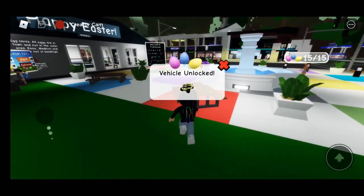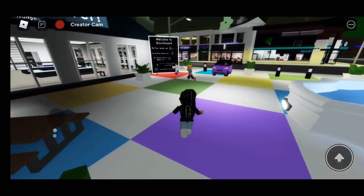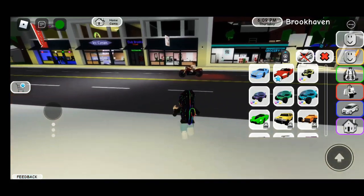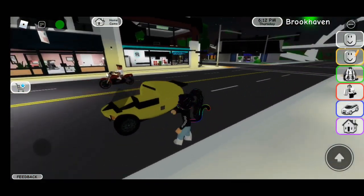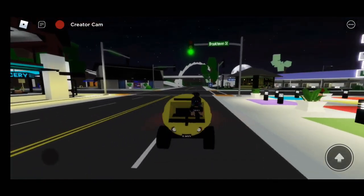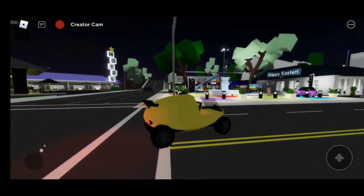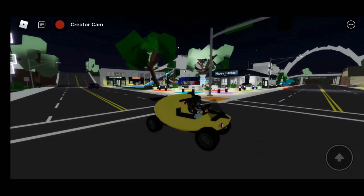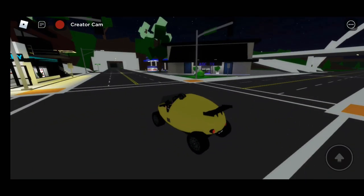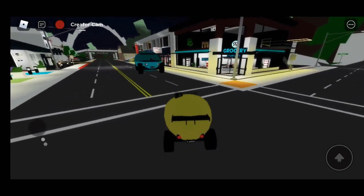After you're done completing your egg hunt, you should unlock a specific vehicle for each challenge you've completed. As you can see, this is the vehicle we unlocked from completing the easy challenge — we got the small leg vehicle for finishing it.